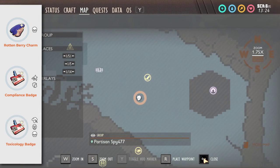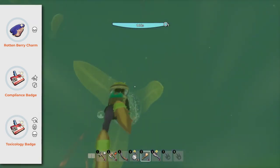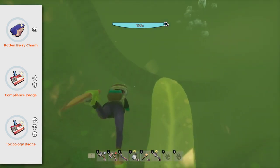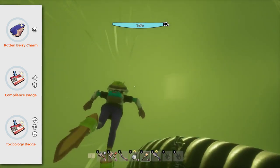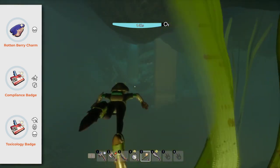Toxicology Badge will reduce the damage you take from gas and make you immune to that defect, but you will take more damage from poison. This badge can help you kill your first stink bug, even though there are easier ways to get the parts you need from stink bugs. I prefer to have a free slot than to carry this item around.